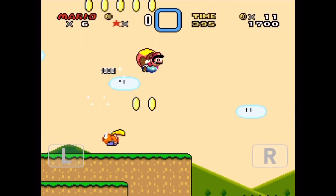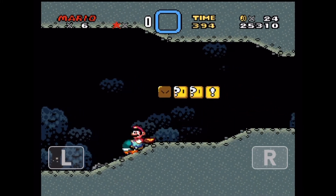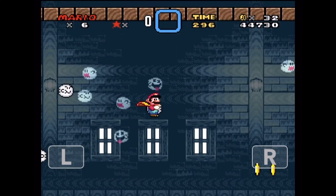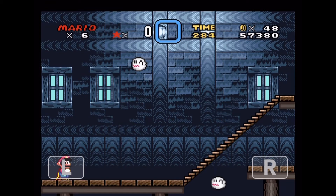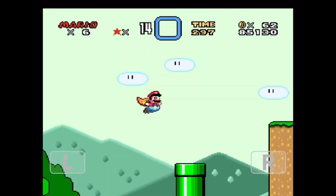On to World 2. Donut Plains 1 was pretty smooth sailing, but I did get hit somewhere near the end. Level 2 was impossible because I can't even get a running start due to the slopes at the start, and there's a lot of tight spaces in the level itself. Level 3 on Donut Plains was a ghost house — slopes were my best friend and worst enemy. Level 4 was easy but I had to redo it a couple times due to bricks and enemies. Level 5 was easy and possible with no trouble whatsoever.